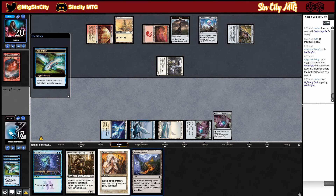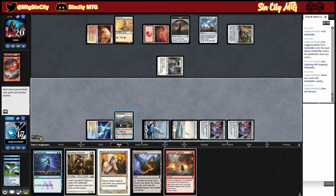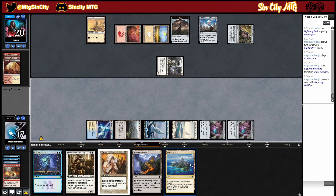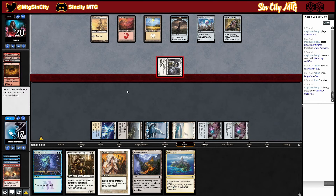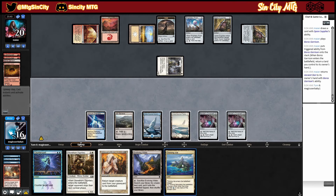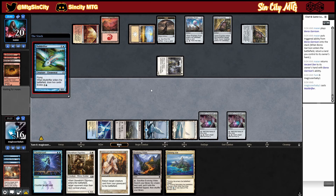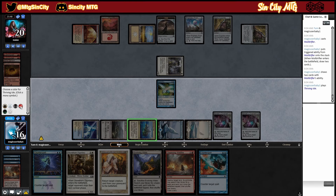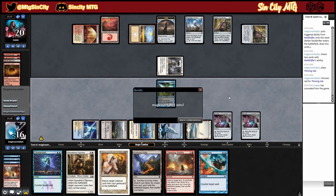He cycles a Forgotten Cave — sure. We'll take another one. He plays another Supplies, plays that — all fine so far. I think we just go Mold Drifter, play Thriving Isle for red, and keep up Counterspell. He just scoops after that. Okay, all right.